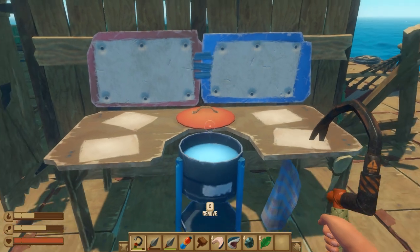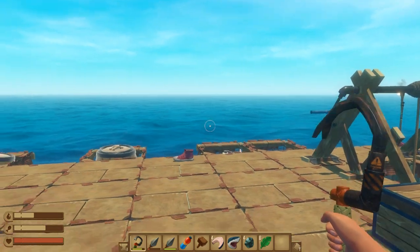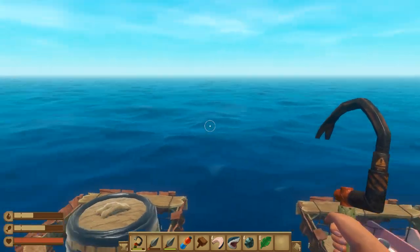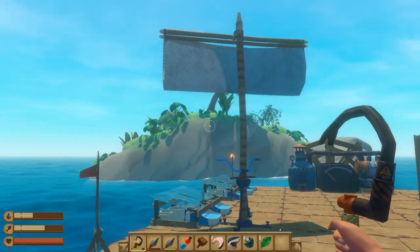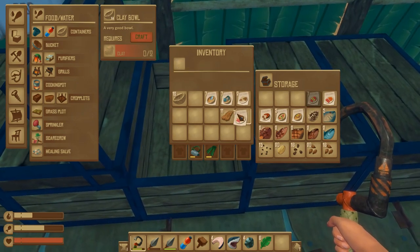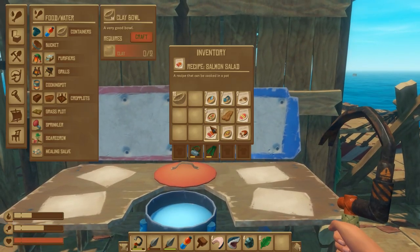The next thing we need are recipes. There are a couple of different ways to collect recipes while playing. You can get them while you fish with a fishing rod, sometimes collect them from barrels, and also collect them from crates in the ocean — whether under the ocean, on top of small islands, or on larger islands. Once you've collected recipes, you can start cooking, but you also need the actual food ingredients each dish requires.